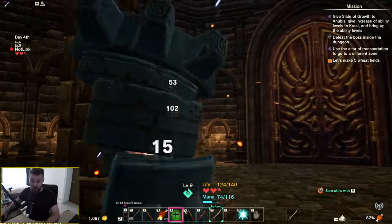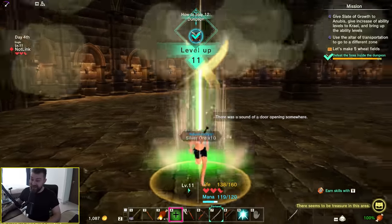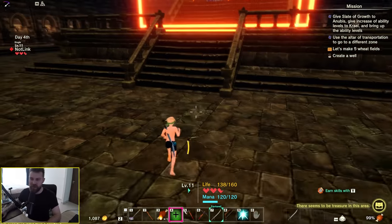Do the jump attacks against the core — big damage, big damage. We got him. Level 11. That was really fun — I don't think I've ever had this much fun in the first hour of playing a survival game before.